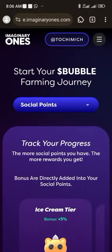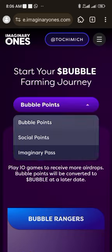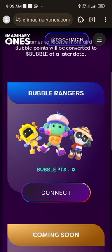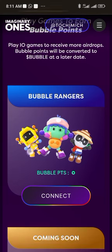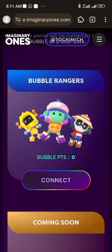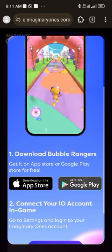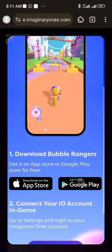The next part is where you play games — just like how this project works with block games, they have bubble points. There's a game called Bubble Ranger. If you want to download the game, click on this. There's another game coming but it's not here yet, so the only game available right now is Bubble Ranger. Click 'connect' and it brings you to a page — click Google Play Store or iOS depending on your phone. If you're using an Android click there, if you're using an iPhone click here.